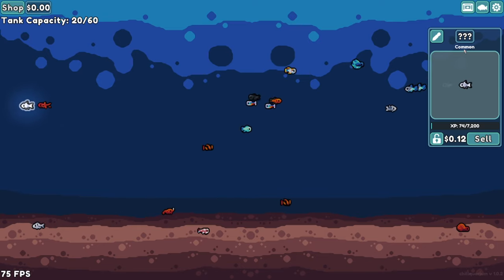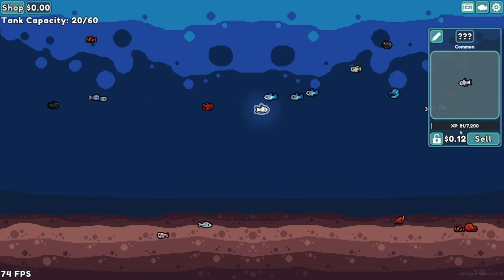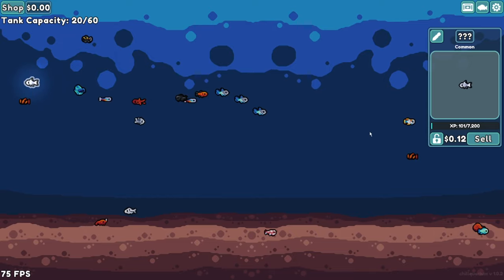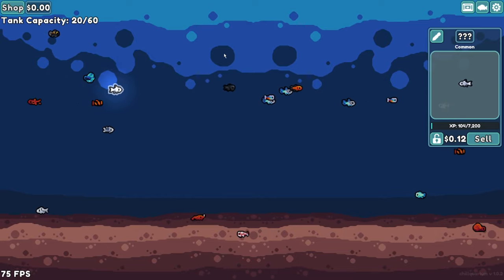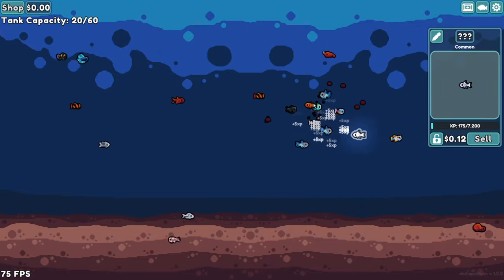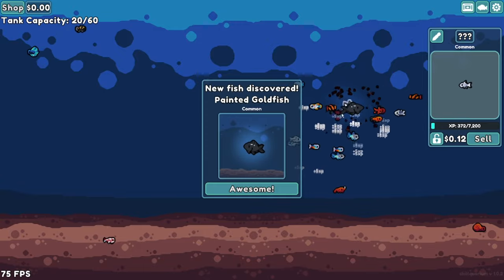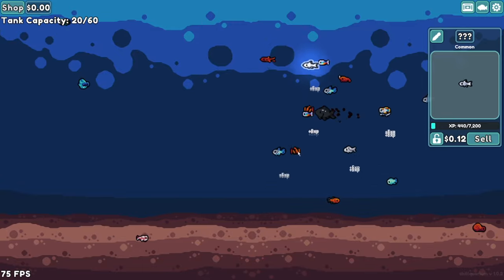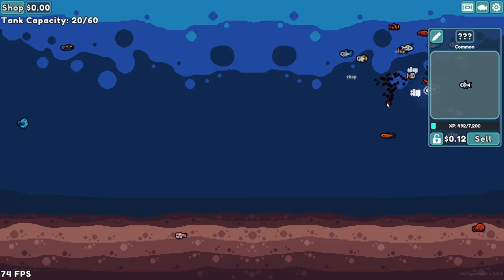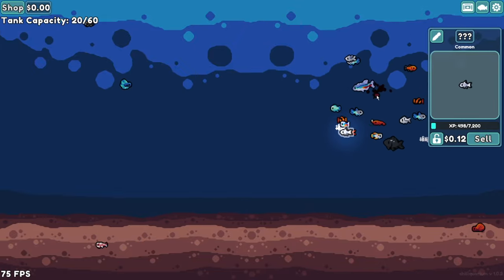As one real-life second passes, every single fish gains one experience point per second, all at the same time. So tip number three: we want to speed this experience progress up. What we're going to do is hold right-click and feed our fish — this will help them grow a lot faster. Every time they eat one of these food pellets it gives them five experience. We already had a fish grow into adulthood! Now, one really nice thing is we don't have to sit here holding the button — we can make it completely AFK.